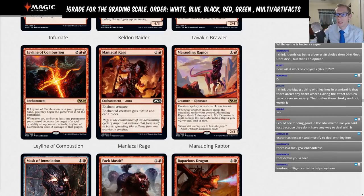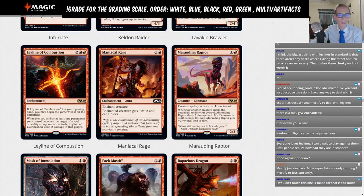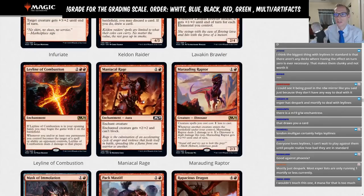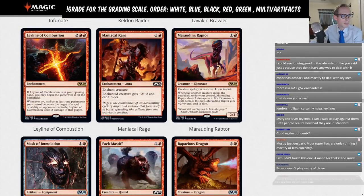Maniacal Rage — two mana, enchant creature, gets +2/+2 but can't block. Not a card for Standard. I'd much rather play Infuriate than this. Giving it the limited rating.